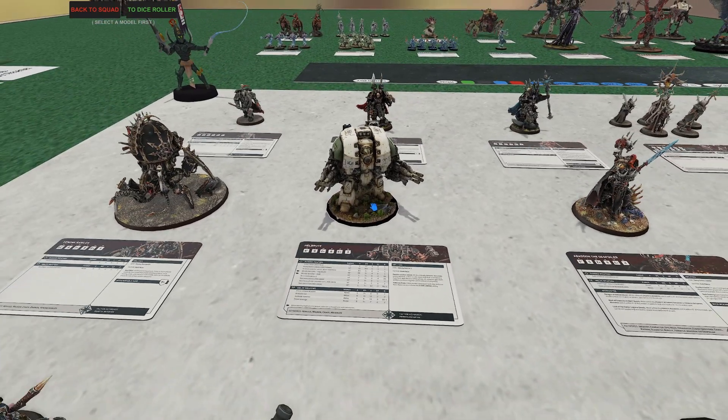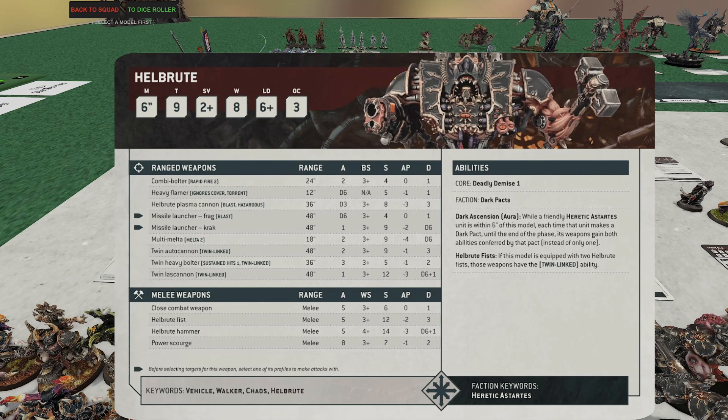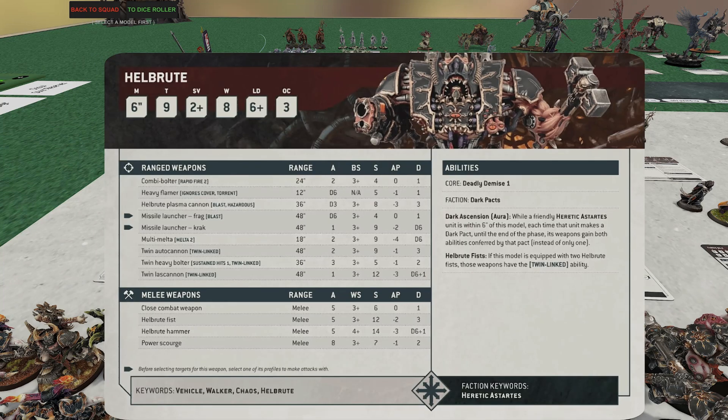This is actually a Hellbrute — I just use a substitute model in Tabletop Simulator. The Hellbrute is freaking crazy. When I first saw him I did not think he was good at all — his damage output is pretty sad. If you go all range, he only gets two anti-tank shots. I'd give him Twin Lascannon plus the Hammer or Fist so he's multi-role. But this guy is really all about buffing. At 155 points, he has a six-inch bubble: any friendly unit within six inches that uses their Dark Pact gains both keyword abilities confirmed by that pact.